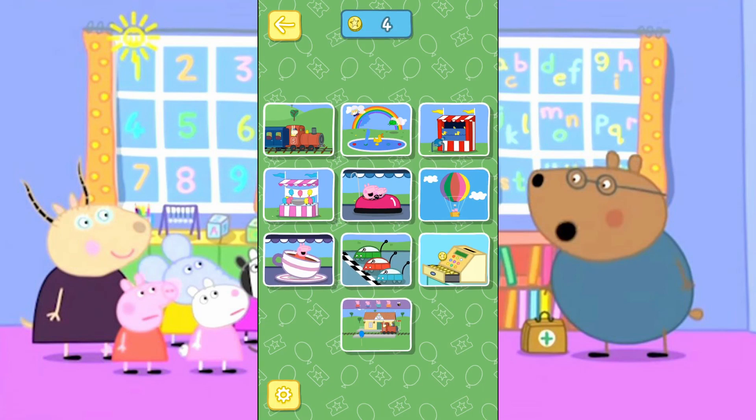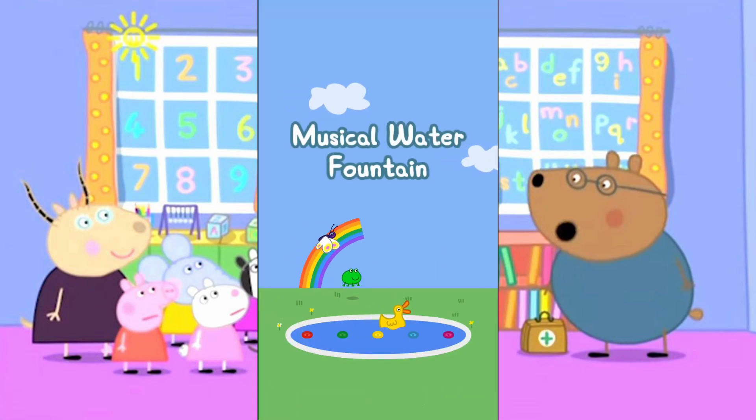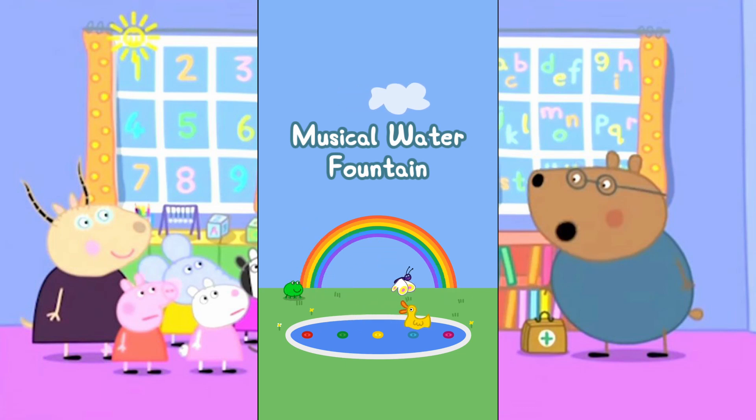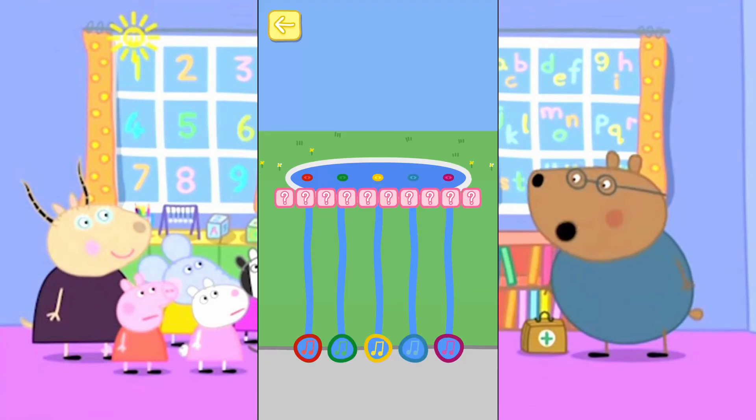Are you ready to go to the theme park and have some fun? Pepper and George love the musical water fountain. Tap the correct buttons to create a musical tune and bring the fountain to life. Listen to this sequence and try to remember it. Now repeat what you just heard.